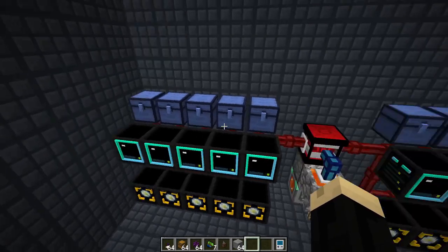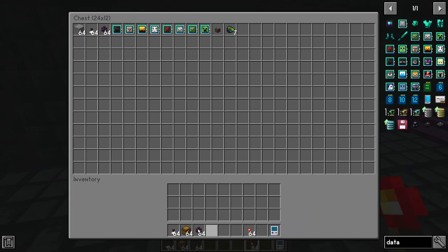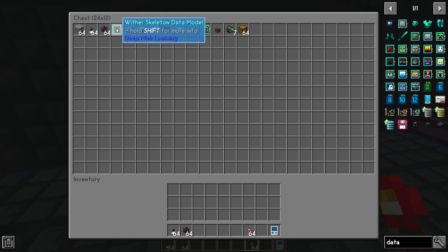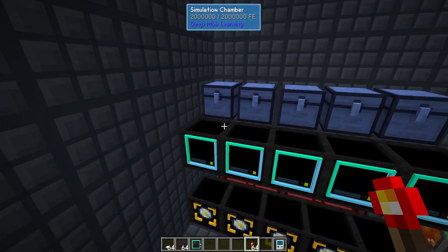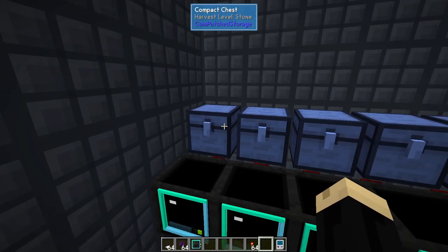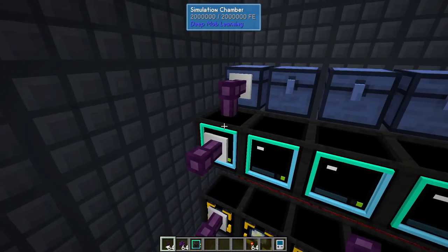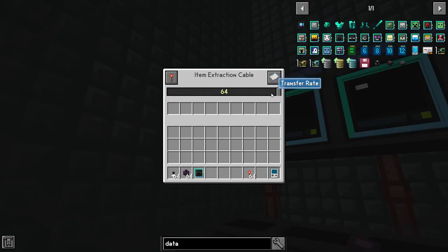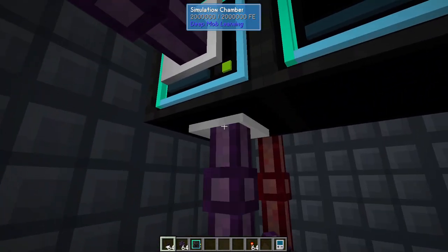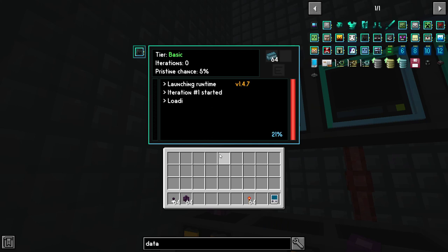Now we're going to set just a couple of these up to give you an example. You're going to notice something here that you may not have dealt with before. We're going to grab ourselves a wither skeleton data model — that's the one we're going to work with. Right now it's at basic, so it's ready to go. We're going to set this up the same way we did before — I've got some polymer in here. We need to connect these: an extraction cable here, extraction cable here, extraction cable here, just like before. Crank the first one up all the way — that one doesn't need whitelist or blacklist. The front one we'll need to whitelist because we want our certain matter to come out, and coming down we're going to blacklist that.